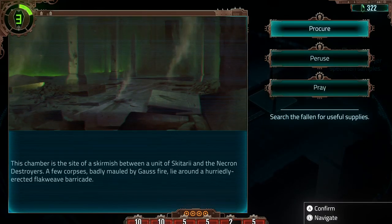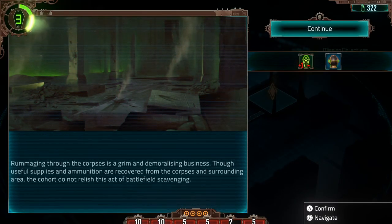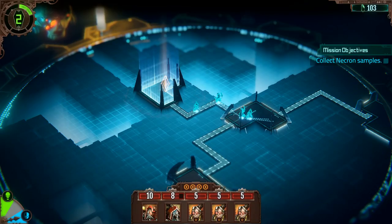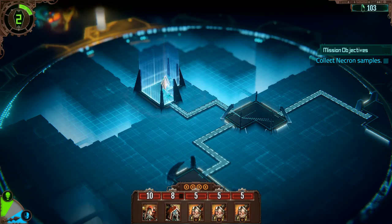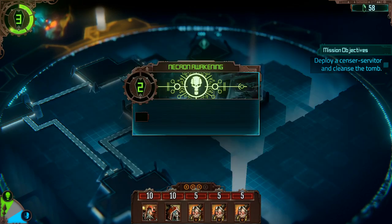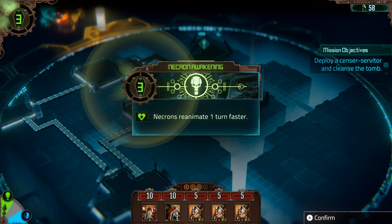By searching the Necron tombs, you will uncover STC fragments which you can use to upgrade your tech. The more you search, the more STC fragments you can potentially discover. However, be warned — the longer you spend in the tombs, the more Necrons you risk alerting to your presence, and the harder the mission becomes.